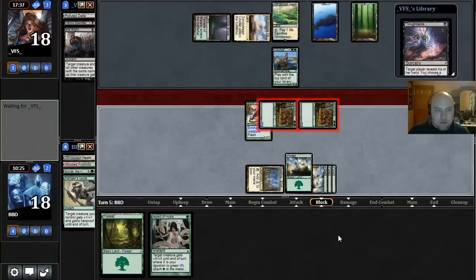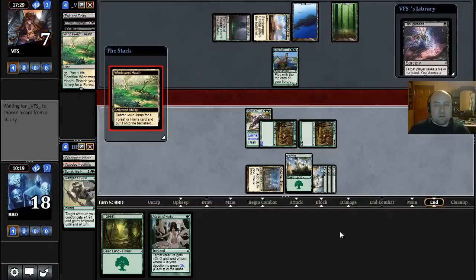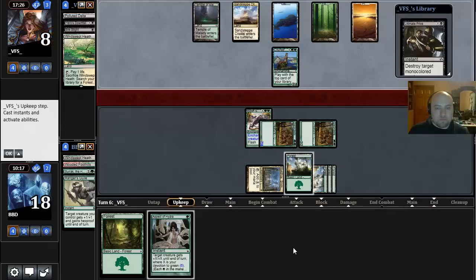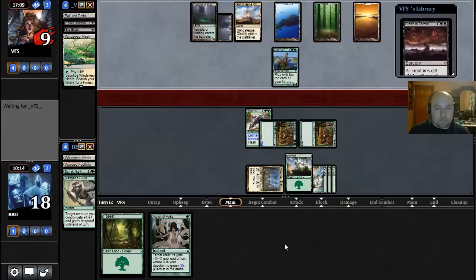I think I'm fine with just doing ten and saving this Aspect of Hydra. We'll see if our opponent draws that Thoughtseize — they don't. Okay. I would have been really sad if they drew it and it caused us to get wrecked, but instead they're gonna draw Ultimate Price and then Drown in Sorrow. So probably our opponent's gonna try to Ultimate Price this Swordwise Centaur and then Drown us next turn — that's bad news for us. Drown and Ultimate Price — we don't know the rest of our opponent's hand.